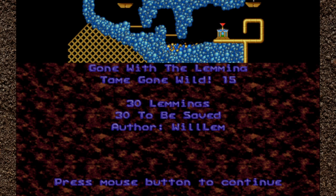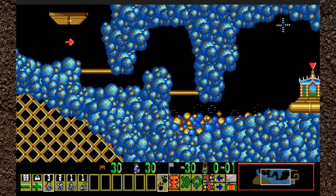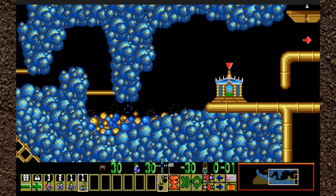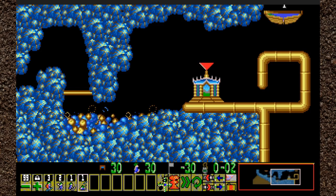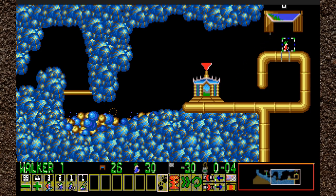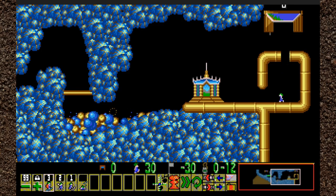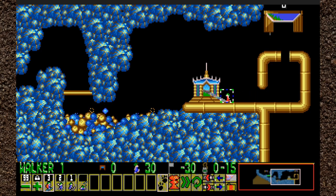Gone with the Lemming. 30 lemmings, 30 to be saved — I expected no more and no less. Two hatches. Looks like we've got another number residing over that one on the right — it's one. I think we may have another everybody-saves-the-day situation here. I think we want to focus on the tasks that this one lemming will be solving — that one came out and the other 99 are going back. The needs of the many outweigh the needs of the few — actually everybody has the same needs, so nobody's needs are outweighed in this case. Obviously we want to build over our exit; that seems like a pretty simple idea.